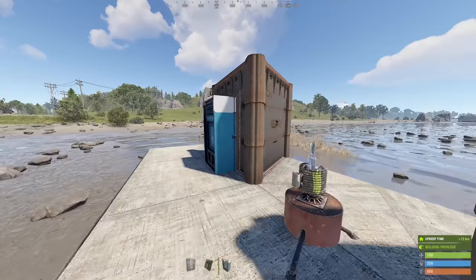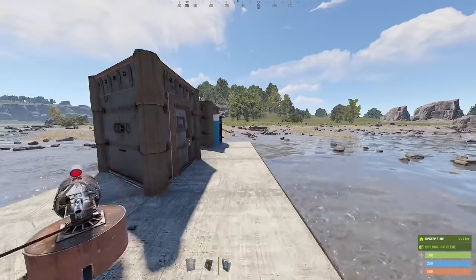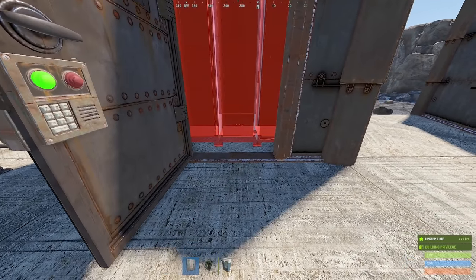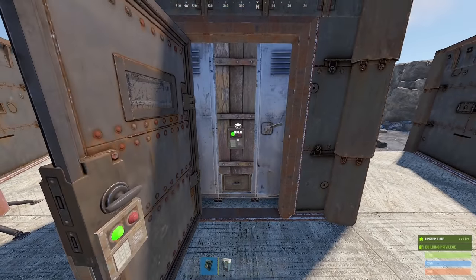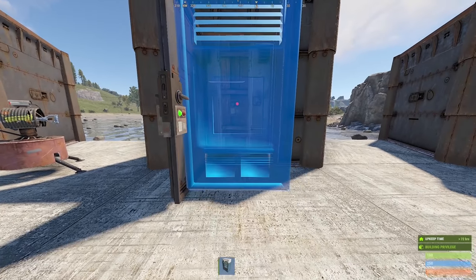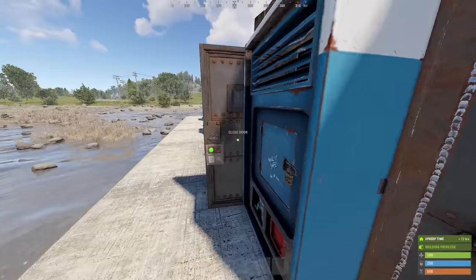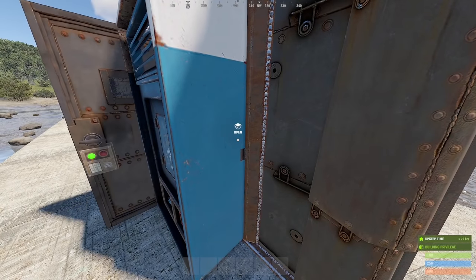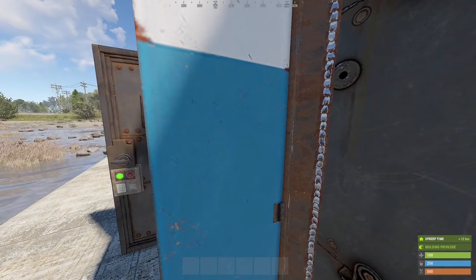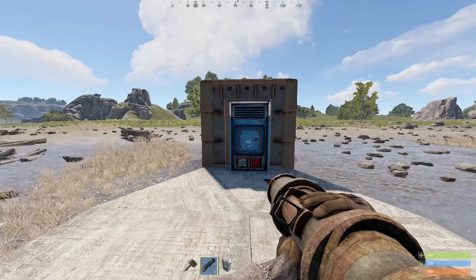Someone could feasibly loot this vending machine here, so let's make some unlootable storage instead. Yep, this works too, and this trick is almost foolproof — though you should practice it a bit. And if you do it just right, you can even access the lock.